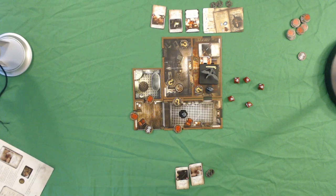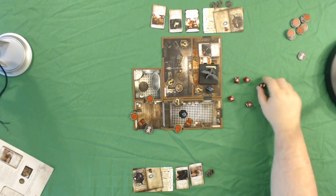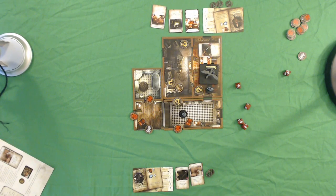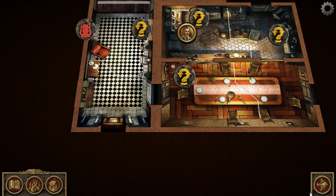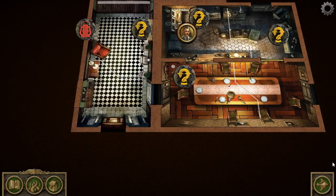Going back to the board, my willpower is four and the difficulty is two. I roll my four dice and get three successes — I succeed. Passing means I cover my ears and wait for the sound to fade, so I take nothing. My wife doesn't have to make a horror check, so we continue on to the next investigator phase, which we'll cover in the next video.